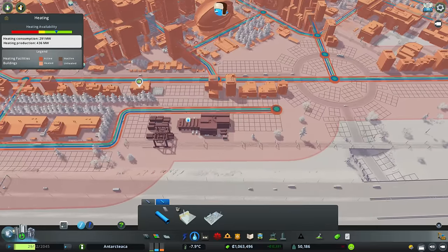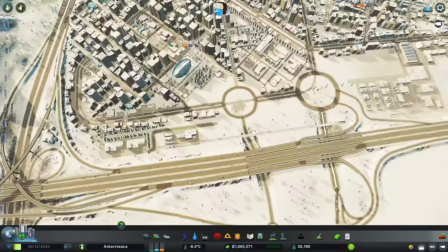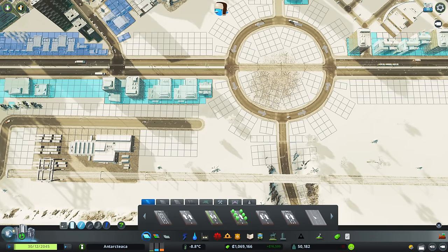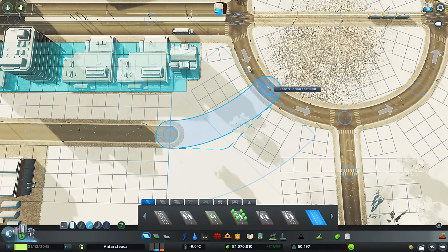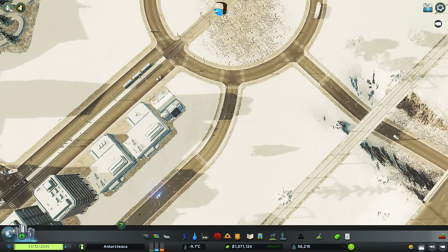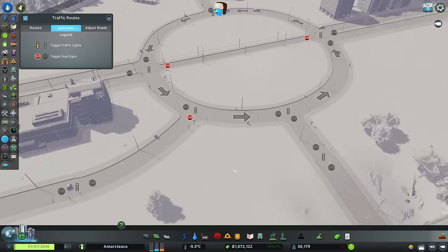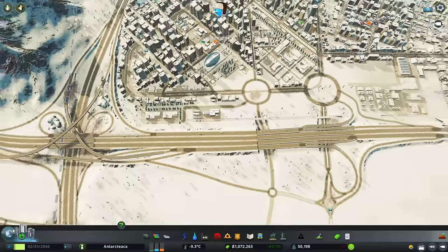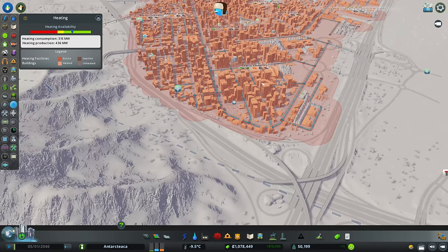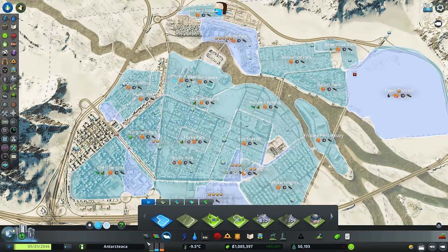We can unpause and get everything going. Let's get some more heat in — electricity will be fine, water too. I'm still thinking about something coming off of here so it's not all going through one route. I'll grab the asymmetric road. Look — we just have to do it, that connection is literally right there, that's fantastic. I'll go into junctions and put a stop sign there because it's going to get super busy.